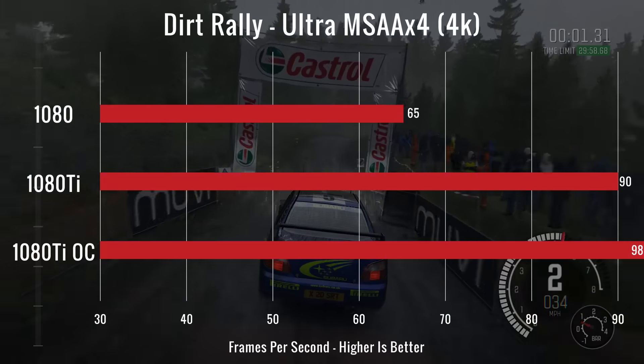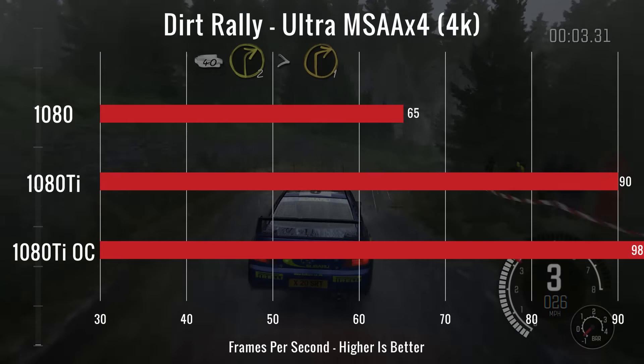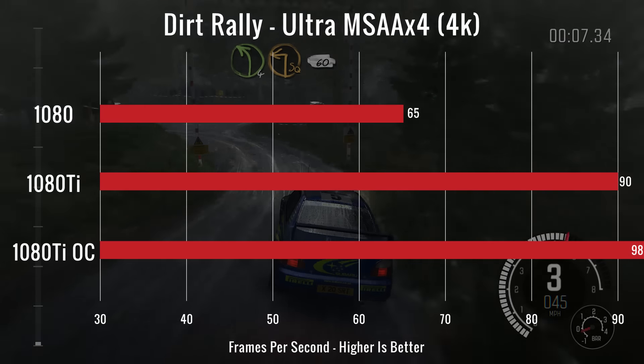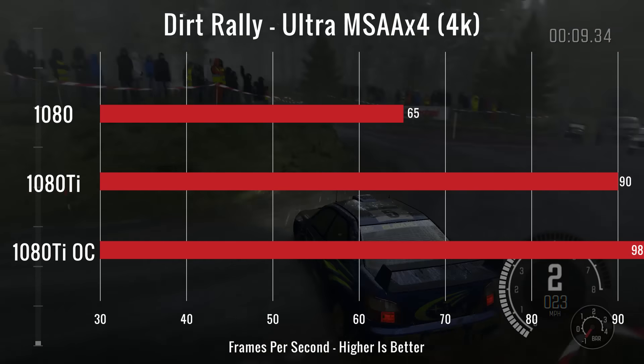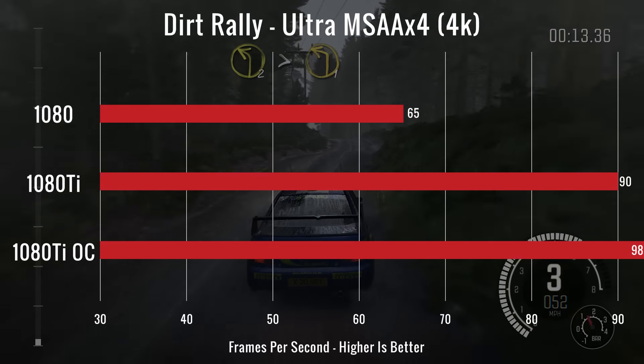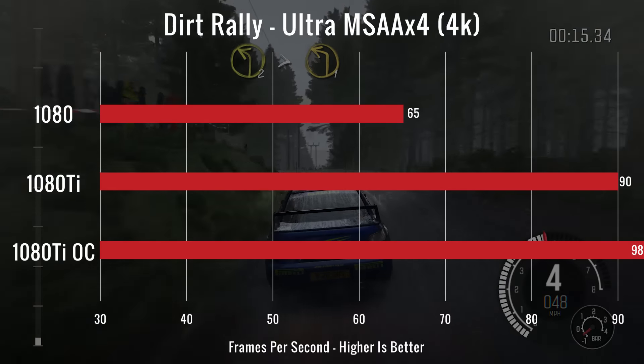Our next test takes us to Dirt Rally, which had a 98 FPS average on ultra with MSAA at times four, which was an 8 FPS jump over stock numbers with the Ti, and even more obviously compared to the 1080 — so another good rise in FPS.